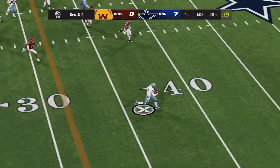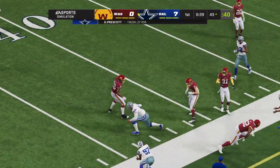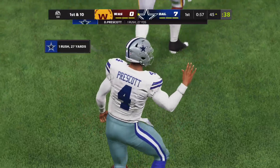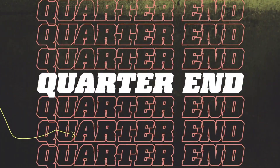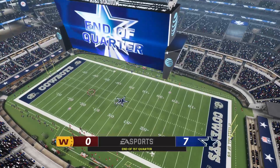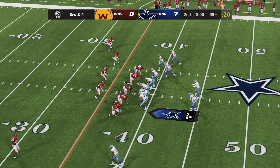After Washington gets nothing on their next possession, Dallas takes over, and Dak on third and four gets 27 yards. Goodness! We have not seen Prescott run like that all year. Cowboys lead seven to nothing at the end of one, absolutely dominating the time of possession.